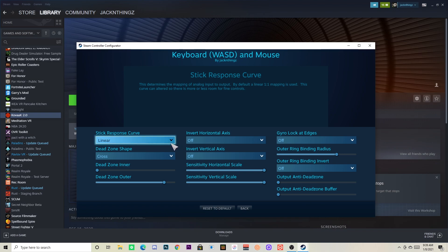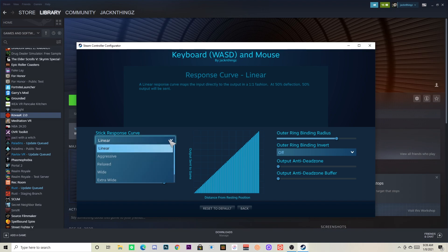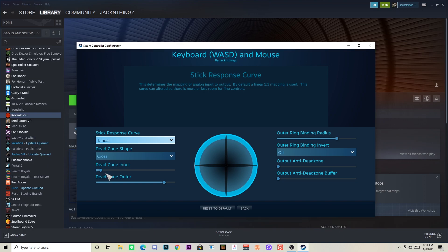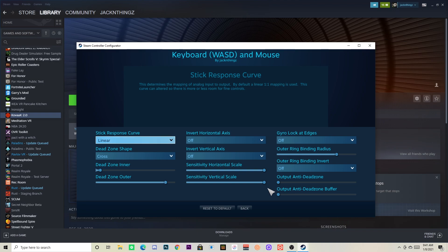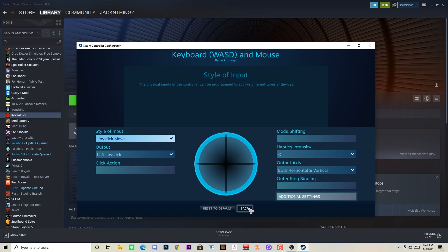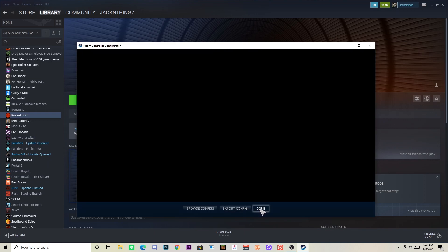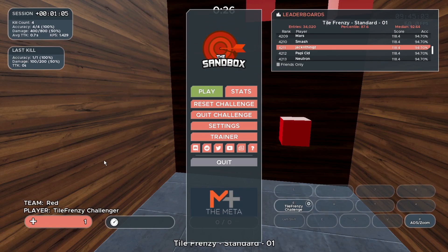After that, click Additional Settings and then Stick Response Curve — it's on Linear by default. If you play Linear, keep that on Linear, and if you play on Exponential, try Wide or Extra Wide. After that you can change your dead zones by dragging these sliders. It might not be exactly the same as it is in Fortnite, but you just want to eyeball it. Then hit Back, and Back again, and click Done.